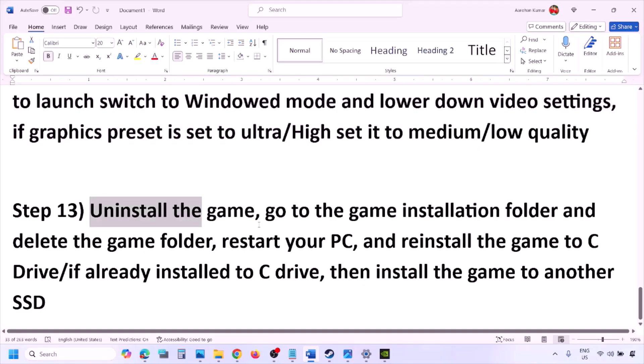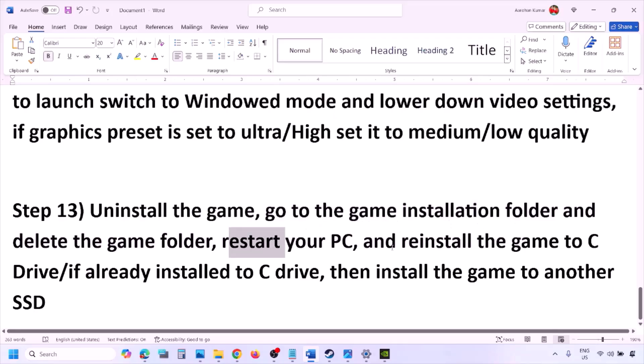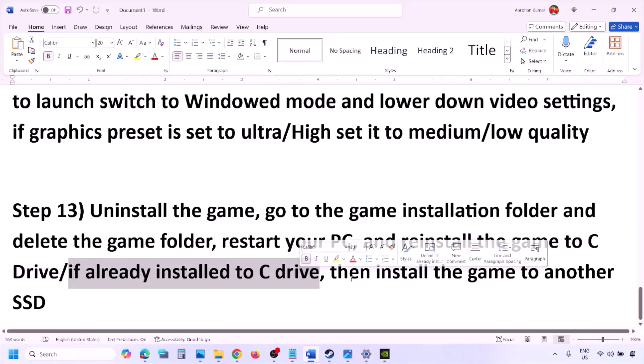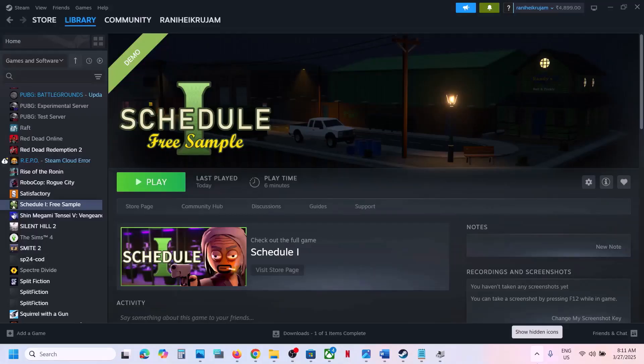The last step is to uninstall and reinstall the game. If nothing else works, go to Steam, right-click the game and click Uninstall. After uninstalling, go to the game installation folder and delete the game folder, then restart your computer. Install the game to the C drive — if it was on D drive or an external drive, try installing to C drive and check. If it's already on C drive, try installing to another SSD. One of the steps shown in this video should help you run the game successfully. Thank you for your time — please like this video and subscribe to my channel.